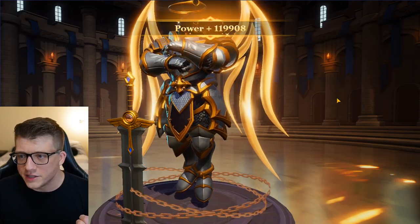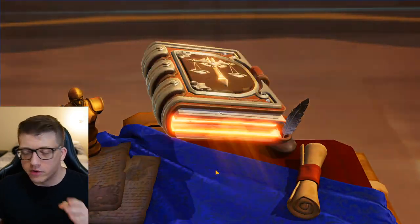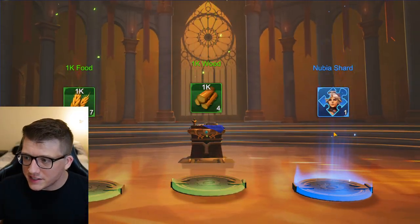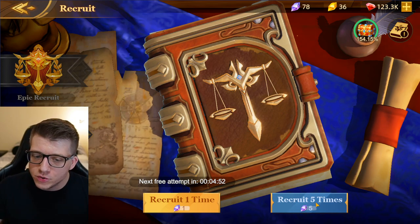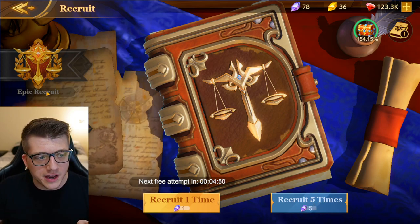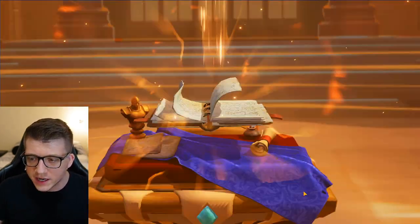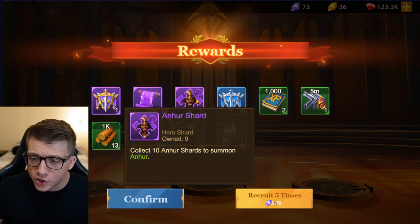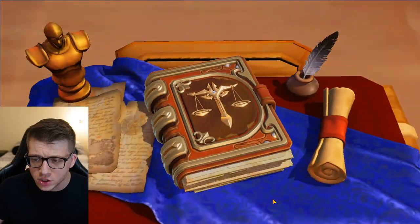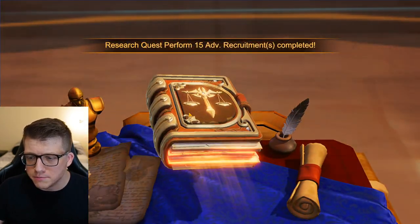Now let's get to some recruiting. We'll use our free recruit first — we got one shard of Nubia, not that exciting. Let's do the five advanced recruits. We've got some purple shards, some Moses, some Sargon. We got one hero I don't have unlocked yet, so that's good.